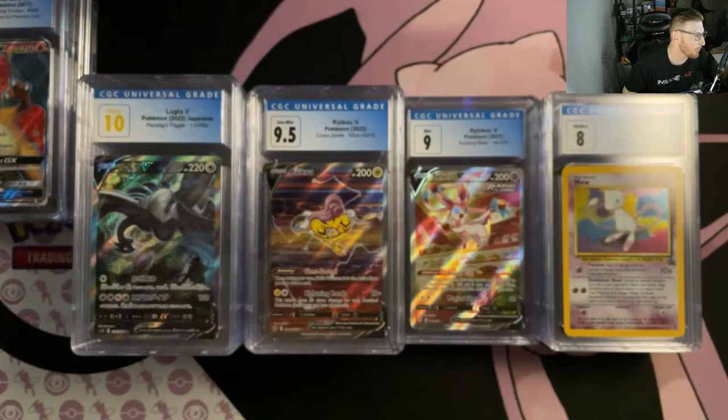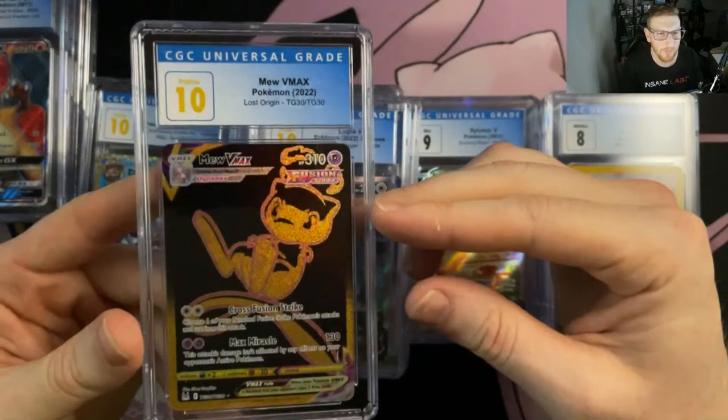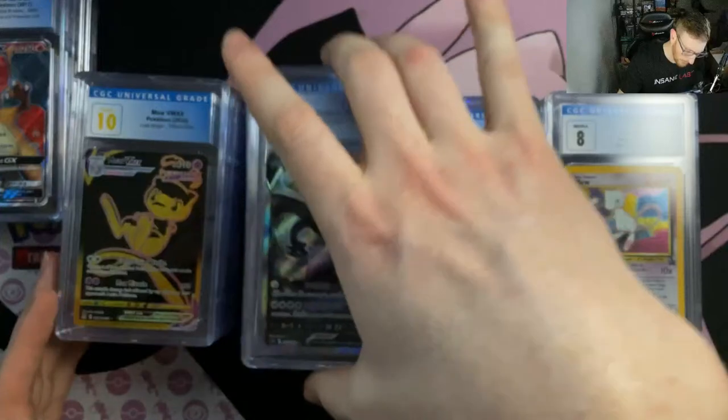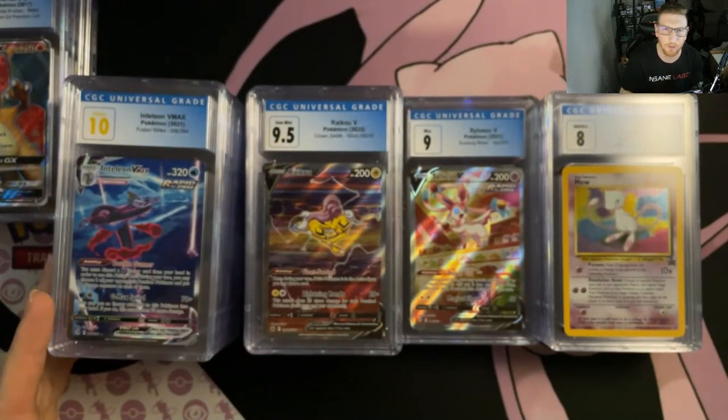Someone mentioned the ancient Mew movie promo — that reminds me of my childhood. I get copies in from time to time but they're usually beat up since we'd carry them home from the movie theater in our pockets. Hard to find a good copy at a decent price. The gold Mew 10 looks great — I'll do something cool with my CGC slab display, maybe gold or pink. Right now I've got green and gray slab holders.